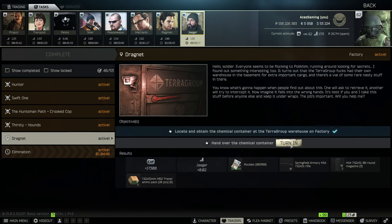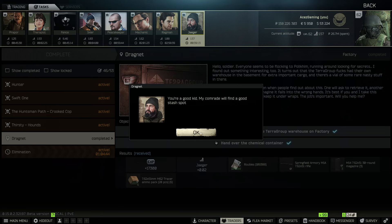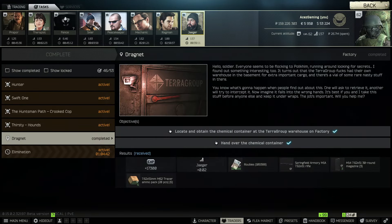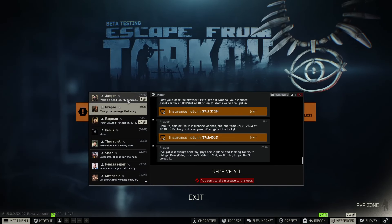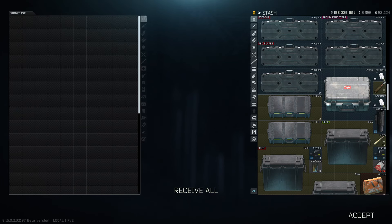Dragnet right here — boom, there we go. Probably the most expensive task right now in the game, I could be wrong. Here are all our rewards — obviously the M62 ammo is nice, not really worth 6.5 million, but hey, it's nice.